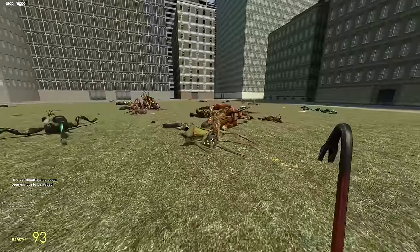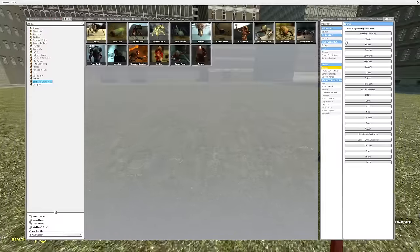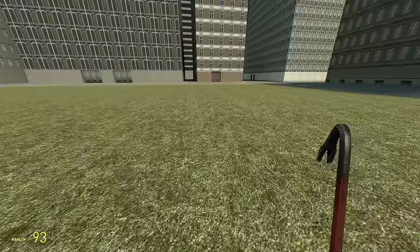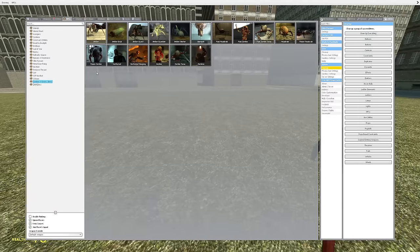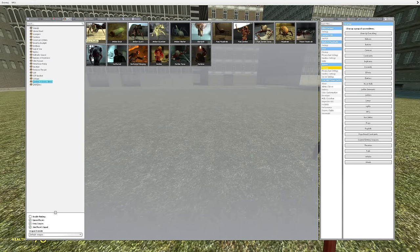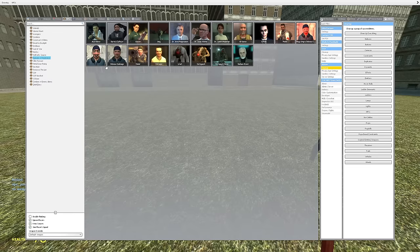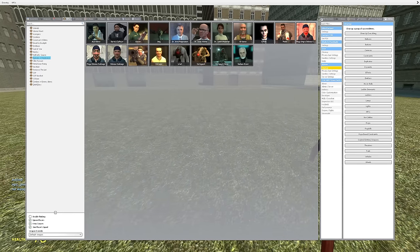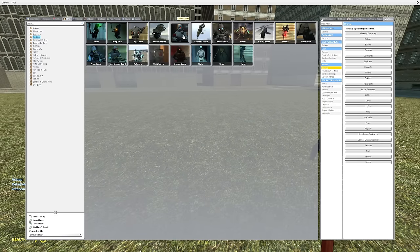Let's clean up this mess first. Now that we've cleaned it up, all we got to do is spawn in the NPCs. It's important to understand that there's going to be a lot of fights taking place, so for simplicity on the first fight we're only going to use about three NPCs — the poison zombie, a rebel, and the combine elite.